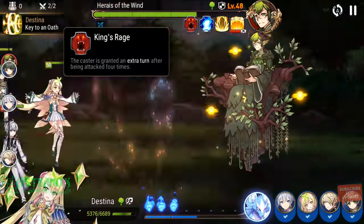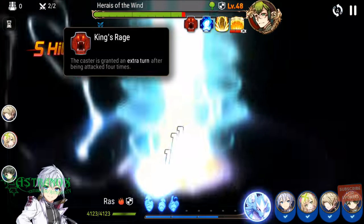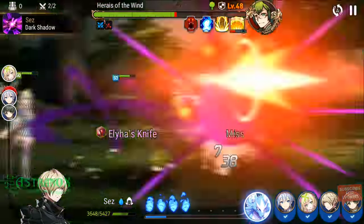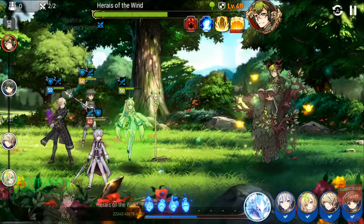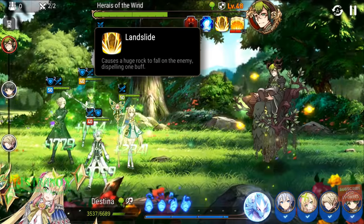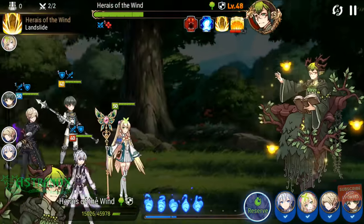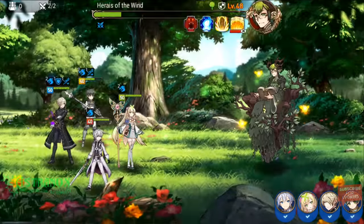The caster is granted an extra turn after being attacked four times — that is annoying, like golems in Summoners War. Mana enhance: increases attack at the beginning of every turn. So debuffing the boss with attack down does help, and having defense up on your team definitely helps if you can't remove the buff. Landslide causes a huge rock to fall, dispelling one buff. The AoE attack deals damage proportional to the enemy's max health. That boss sounds a lot like Golem in Summoners War — 10 floors of golem, basically farming for gear items.